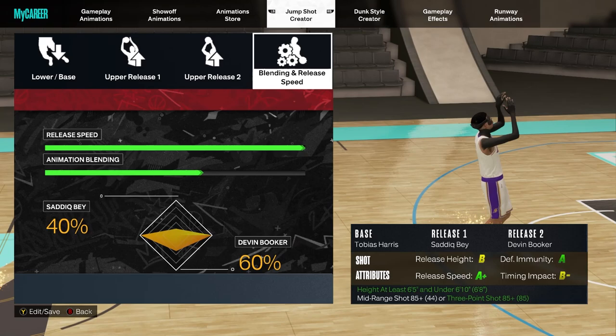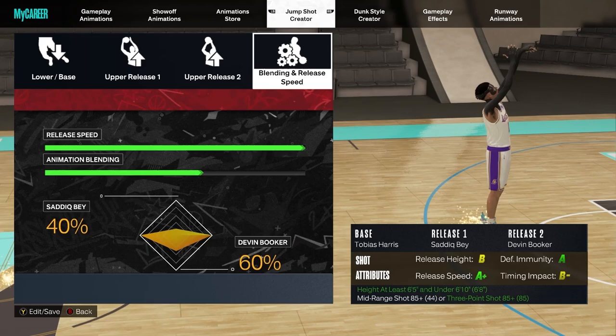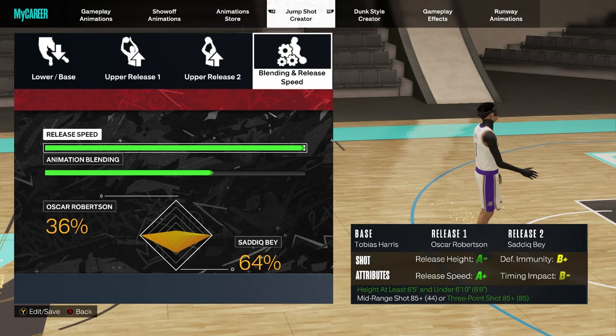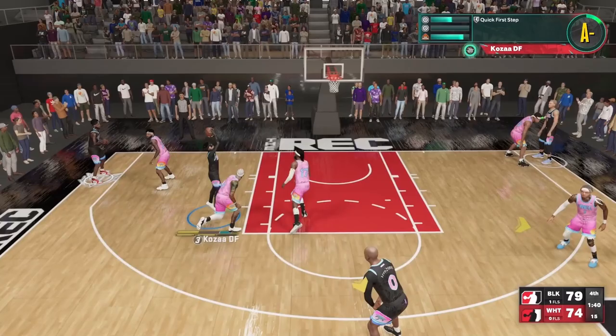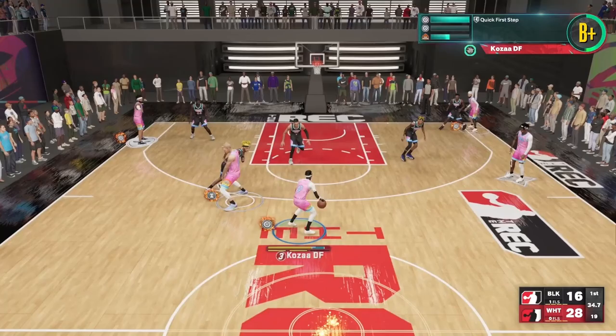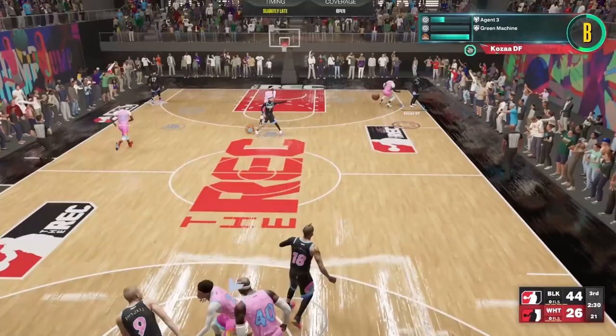Tobias Harris is an amazing jump shot base if you can get that overall. This is probably my favorite for the taller guards — Tobias Harris base, Oscar Robertson release one, and Sadique Bey release two. You only need an 85 three-point rating, so a lot of people will meet that requirement. This is by far my favorite jump shot for the 6'8" meta build. A lot of people in the 2K community are running those 6'5" to 6'9" builds — especially 6'8" and 6'9" — so if you have a good combo for those, drop it in the comments.